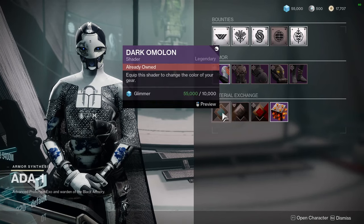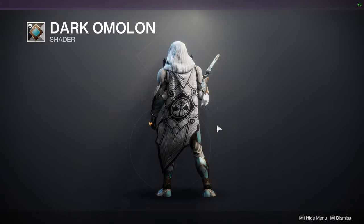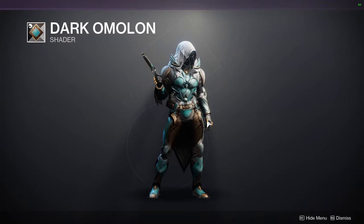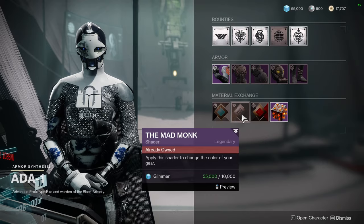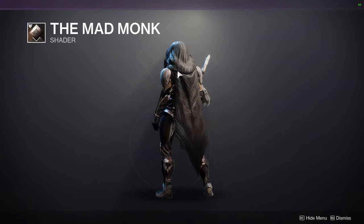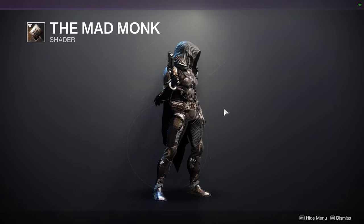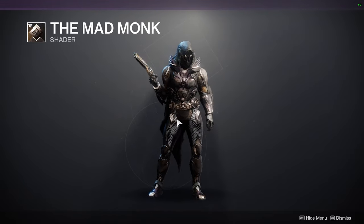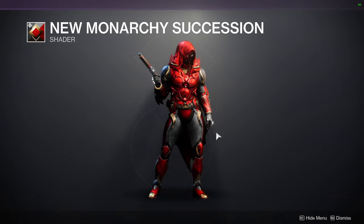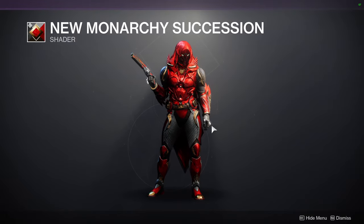We skipped shaders — let's go to shaders right now. Dark Omelan: I'm not the biggest fan, I want to like it but I just don't really care for it. Mad Monk I will still have in the back of my pocket — look at this black, it is super dope. It's still a really cool, really dark color. And then New Monarchy Succession, which is the second shader — it looks decent, not bad.